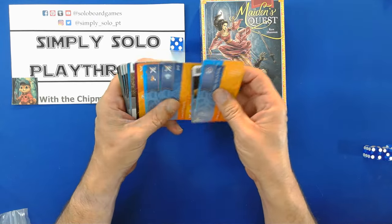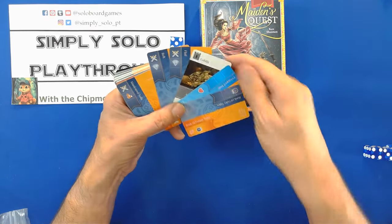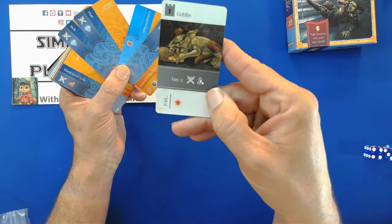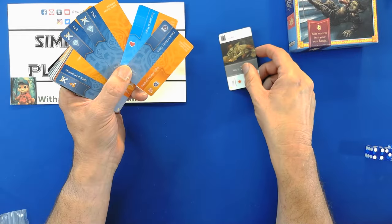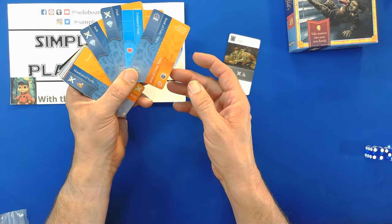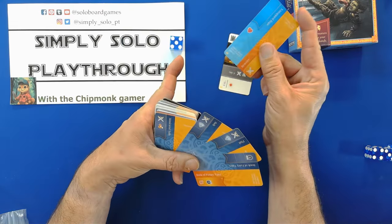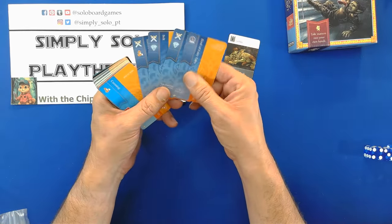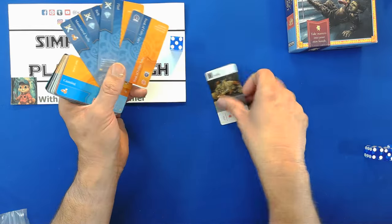You take five cards, spread them out, and say okay, I need to defeat this goblin. How do I defeat this goblin? Well, I'm going to need three swords and one cunning. We don't have five, but we have this card which allows us to put one onto the bottom and draw the next card. Now we have one, two, three, four, and we manage to defeat the goblin.